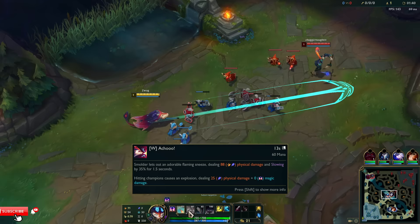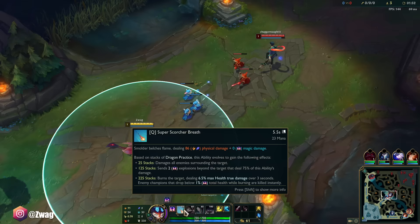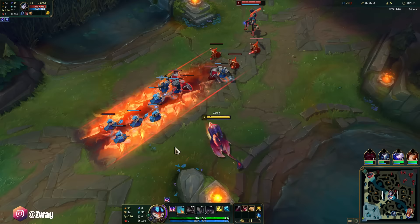W: Smolder lets out an adorable flaming sneeze dealing damage, slowing. Hitting champions causes an explosion. So his Q is basically an auto attack — think of it as like an anti-Q. You click on them and it fires. It's kind of instant, like an instant auto.